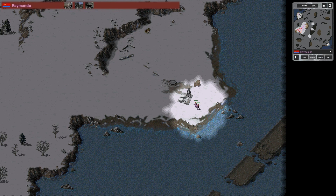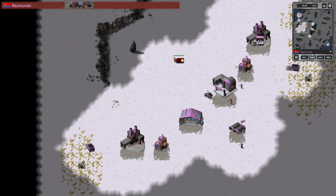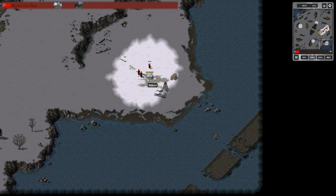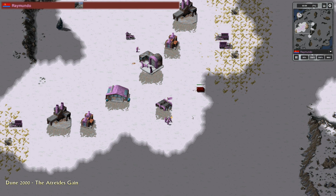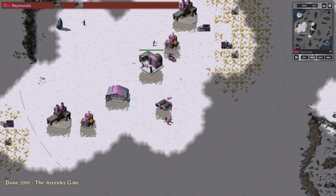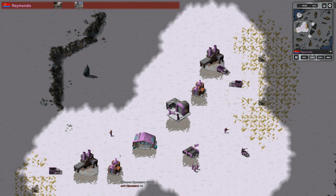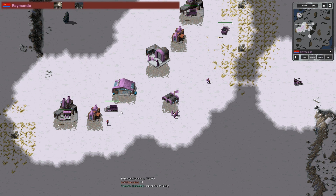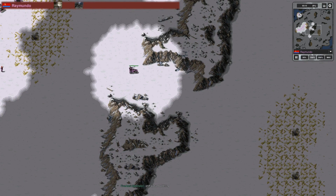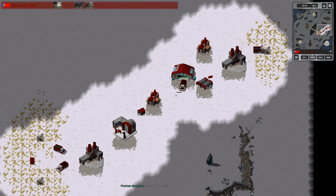Here's Murtro de Rey's engineer capturing the pillbox right in front of a couple of infantry, which will try to kill it before it takes the oil derrick. It works — the engineer was supposed to safely get that oil derrick after that pillbox, but the infantry managed to kill it off anyway. Pretty damn good for Raimundo, which will put Murtro pretty far behind to start off.